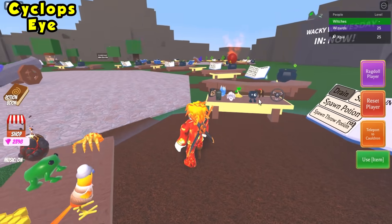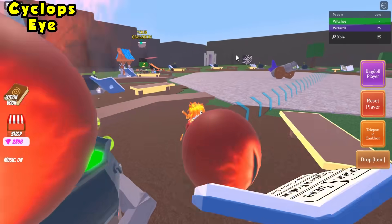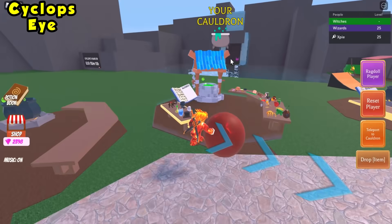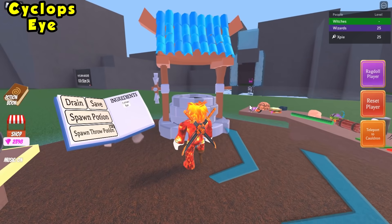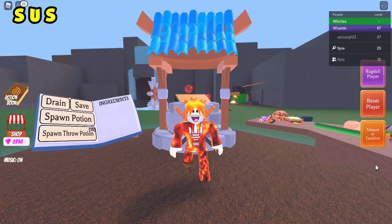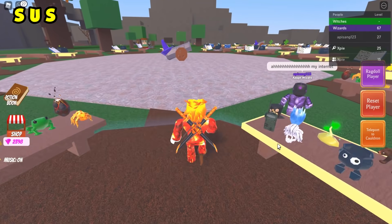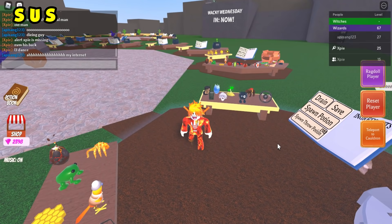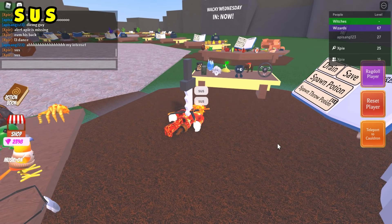After defeating Mr. Rich, he drops a cyclops eye — that's how you get the cyclops eye ingredient. Just place it into your cauldron. He spawns once every two hours. For the sus ingredient, simply type 'sus' in chat and a knife will appear in your back. You can spam it — it's a cool little secret.